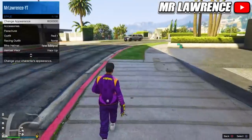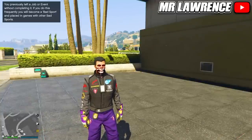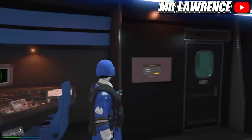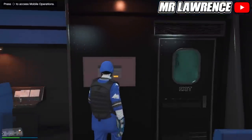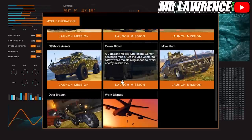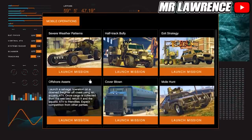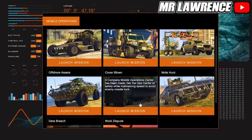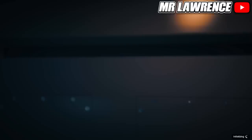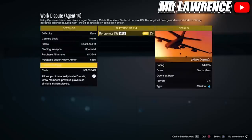When you are back in online you won't have your outfit yet, but now you can just equip it through your interaction menu. For the second outfit you will need red joggers. In order to get red joggers, your friend has to start a mission — he can start a mission in the back of his MOC if he goes to this screen. Tell him to start the last mission called Work Dispute. In order to unlock this mission he has to first complete all the previous missions. He has to set the difficulty to easy, then he can invite you and start.